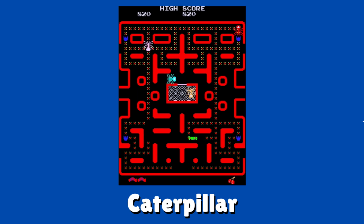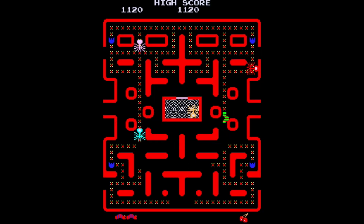Now let's check out Caterpillar. This one is just Hangly Man but with a graphical overhaul. Nothing special, but the intermissions are actually pretty cool — they added custom music and even made a giant butterfly sprite in the first cutscene. Pretty cool.